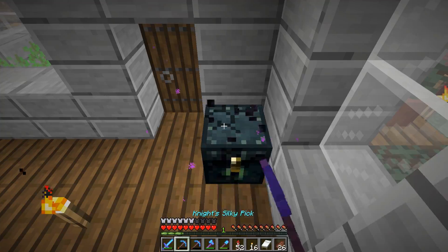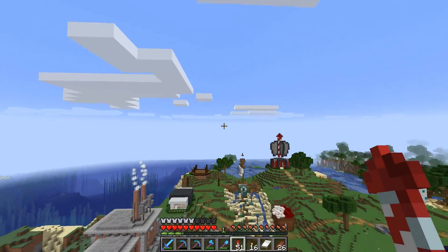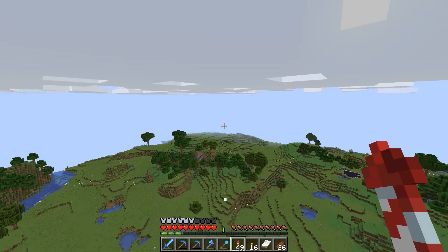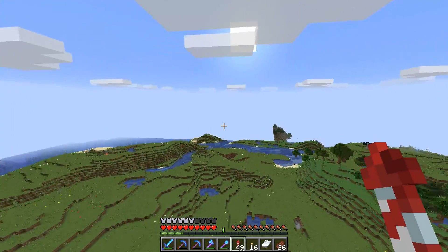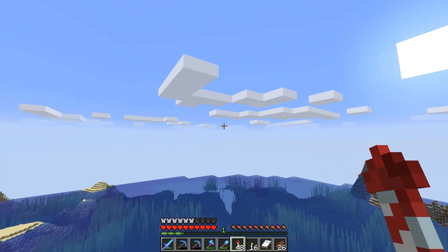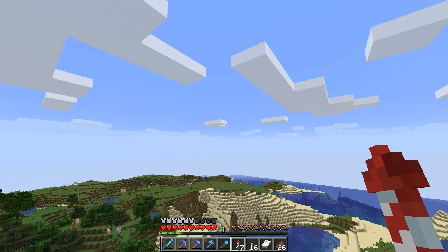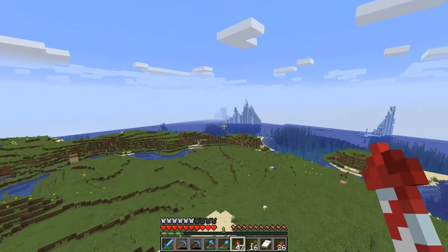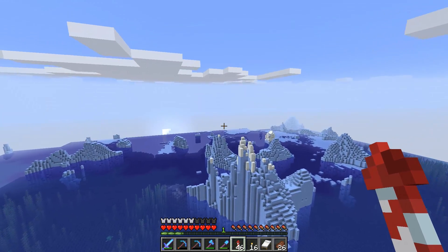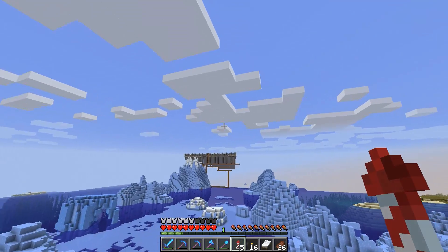The reason I'm doing all this is Iskall and Cub created a new guardian farm built using 1.13 water mechanics. It's pretty cool. I haven't actually seen it in person and I don't know exactly where it is, but it seems pretty nifty. It's over by Iskall's iceberg place, so it should be like over here somewhere. That's probably the best experience farm on the server at the moment, from my understanding.